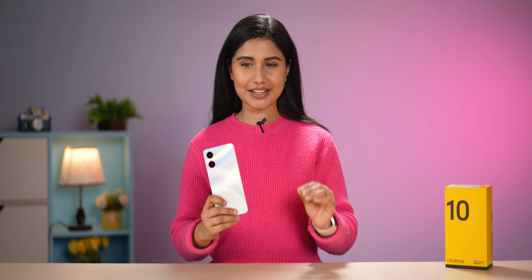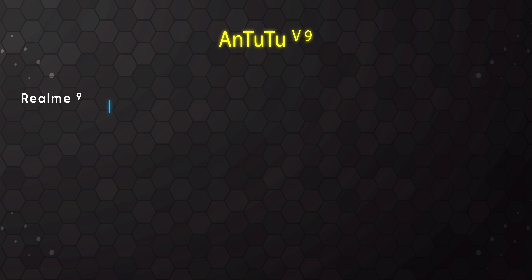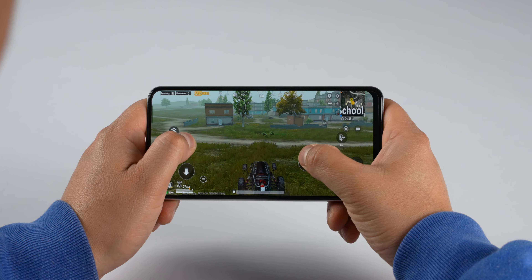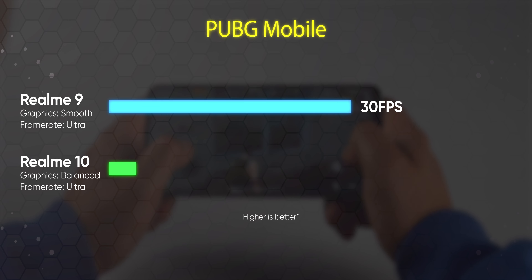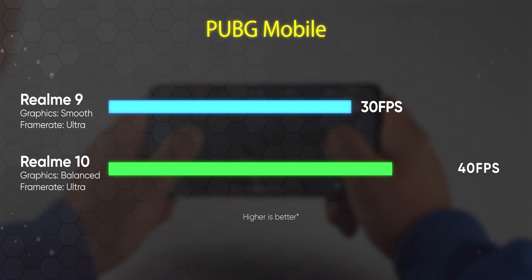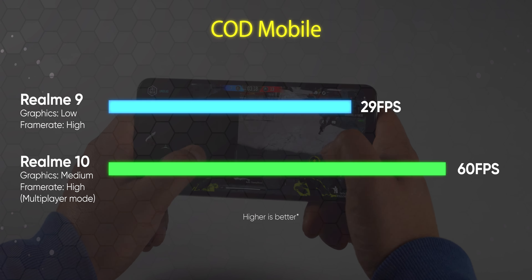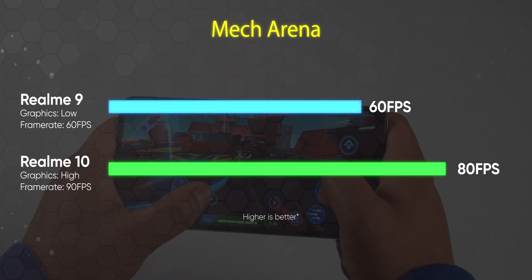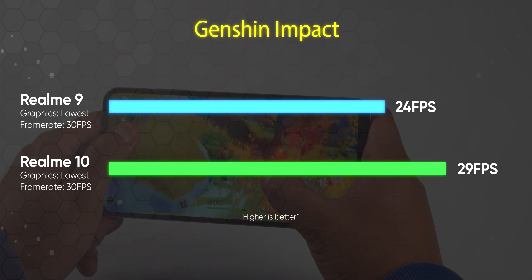The first thing I really like about the Realme 10 is its performance for the price. It features the Helio G99 4G chipset and compared to the Snapdragon 680 this is a very good upgrade in terms of day-to-day usage as well as gaming. In PUBG Mobile, even with smooth graphics and ultra frame rates the Realme 9 was limited to just 30 fps, however the Realme 10 now supports 40 fps at higher balanced graphics. It also supports 60 fps gameplay on Call of Duty Mobile in multiplayer mode and high fps games like Mech Arena can now give around 80 fps on average with graphics set to high. However, since this is a budget chipset, while playing higher-end games like Genshin Impact the phone struggles even at the lowest graphics settings, resulting in frequent jitters and lags.